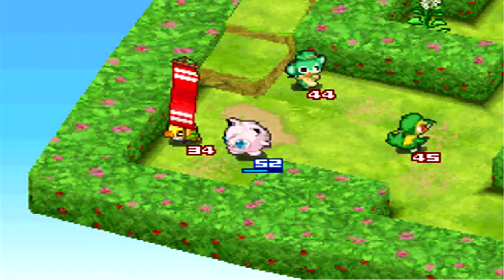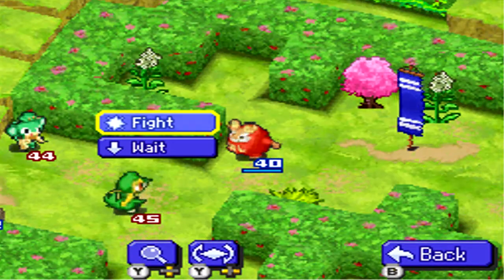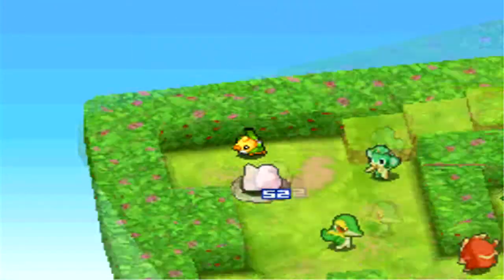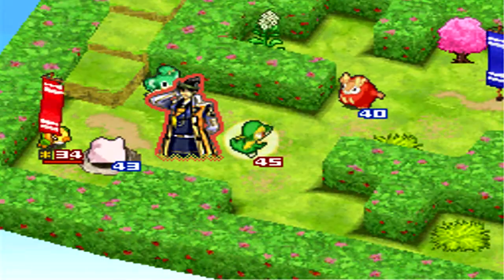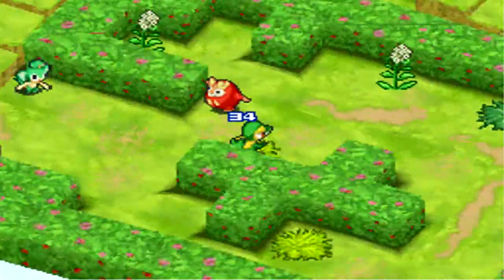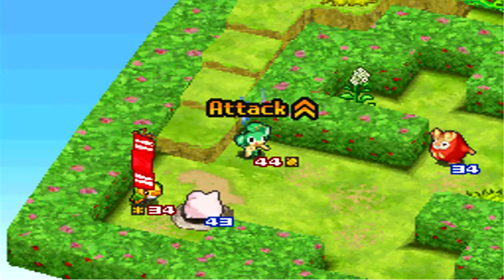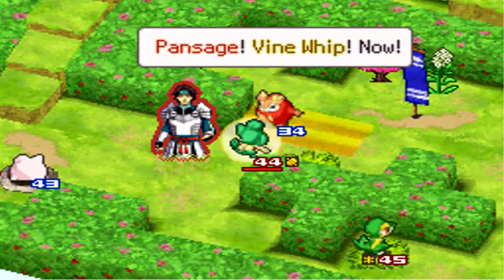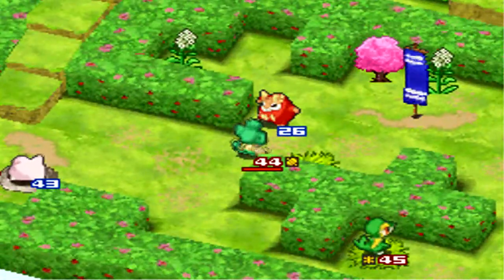I tried moving Jigglypuff but definitely didn't expect that outcome — I'm probably going to have to take Darmanitan back to the flag now. This battle really isn't a challenge; it's just these random traps wasting your turns. The enemy is actually standing on the shortcut which will take it to the flag area, so it could take the flag. Hopefully it goes the other way — I really wanted it to go for Jigglypuff instead.